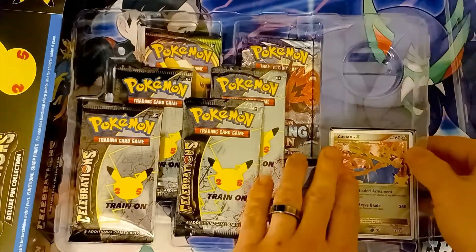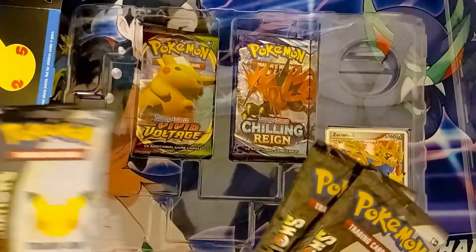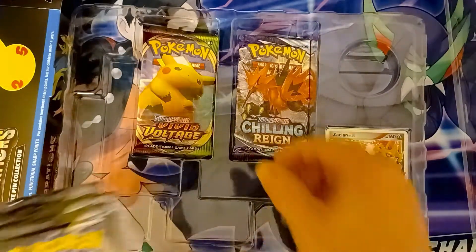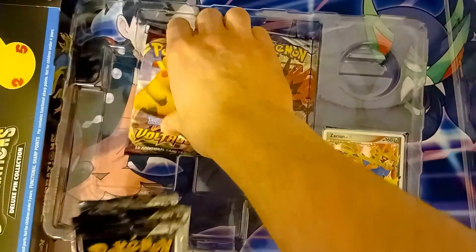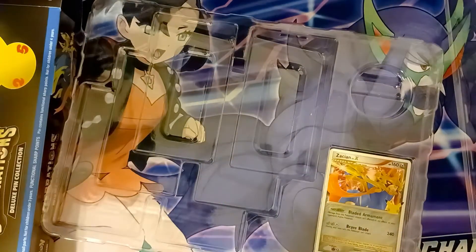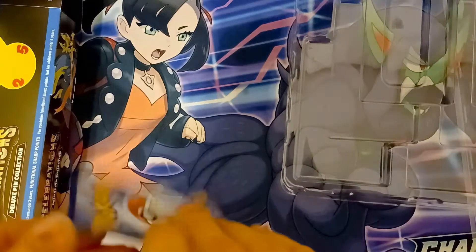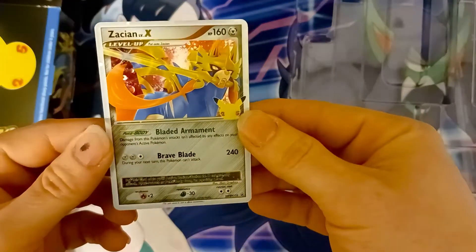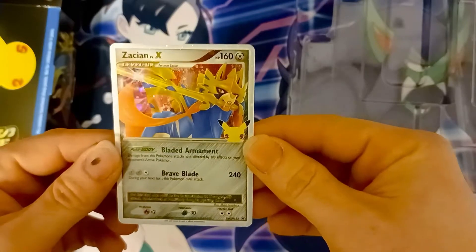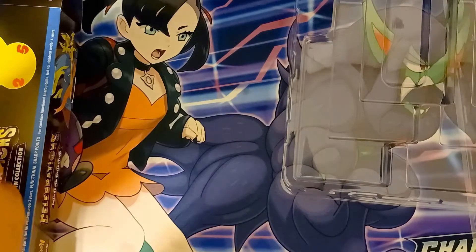Here we have our assorted packs for Celebrations — comes with one each of Chilling Reign and one of Vivid Voltage. And here we have the Zacian Level X. There's a code card for anyone who wants it. Look at this — this is incredible. It's a really great made promo. Very impressed.